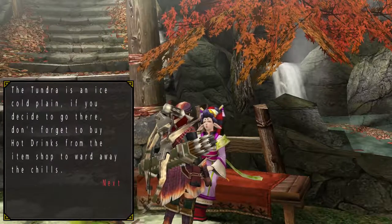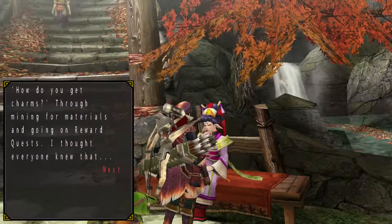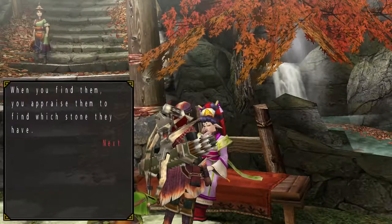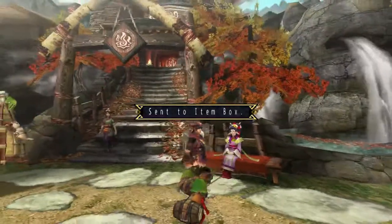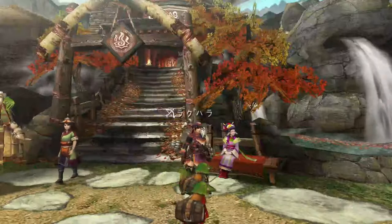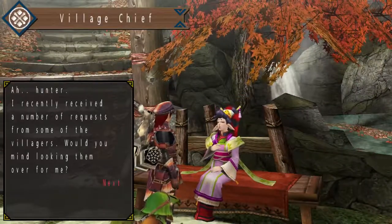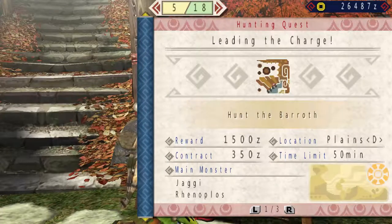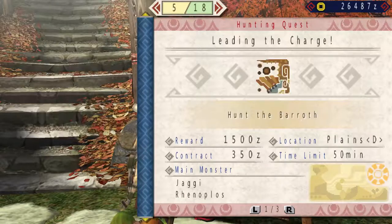The Tundra is an ice-cold plain — don't forget to bring hot drinks. You can get charms, which we already talked to the blacksmith about. We received the Bishop Talisman, which is actually going to be the Autoguard Talisman, which has received a lot of discussion.